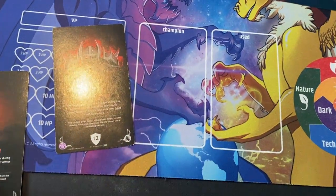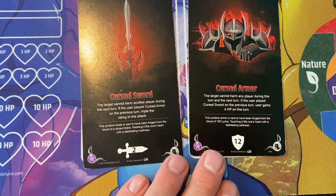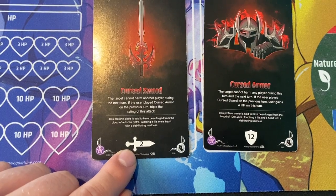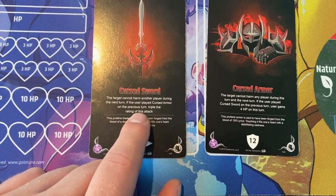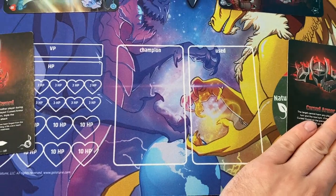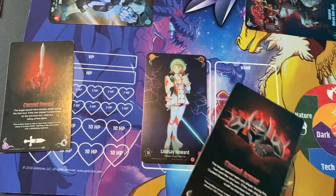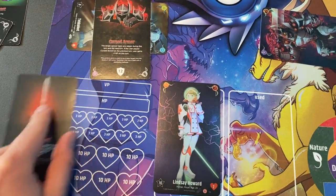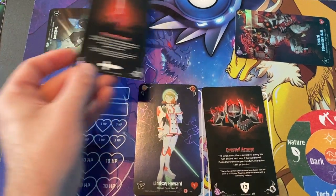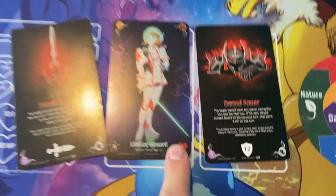Cursed Sword and Cursed Armor also have two different combos that work together. Cursed Sword can actually gain a triple power buff if the user played Cursed Armor on the previous turn. The user is the person playing the card — so if you open your combo with Cursed Armor on your first turn, then on the next turn when you play Cursed Sword it will do triple damage, because Cursed Armor was used by you during the previous turn.